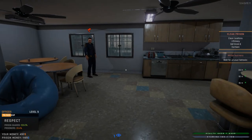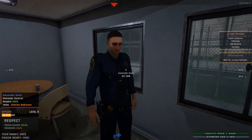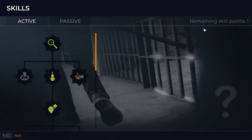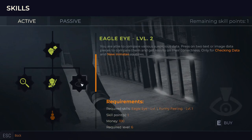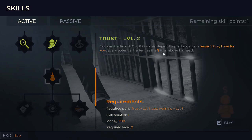Hey, what's up guys, I'm Praetorian and welcome back to Prison Simulator. I went ahead and did our free time, just played some darts real quick. We're going to start out today's episode by leveling up because we have one experience point. We did hit level 9 and we've got the money as well. We could do the eagle eye but we don't really think that's necessary. These are pretty easy to check. I think we're just going to move to the trust one.